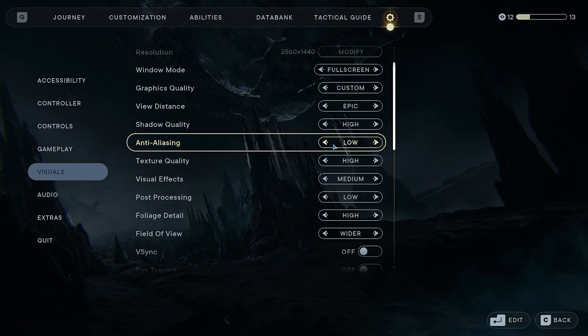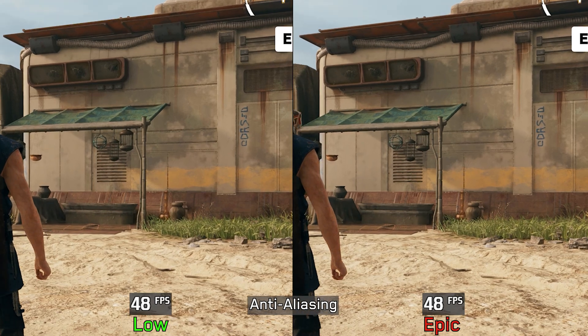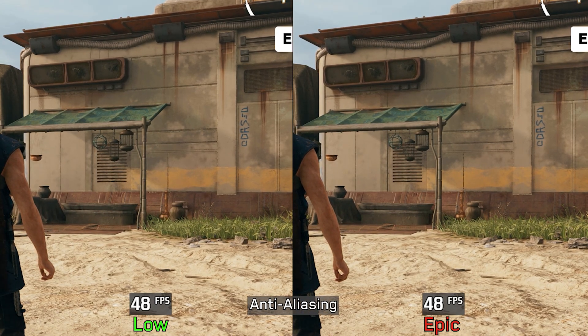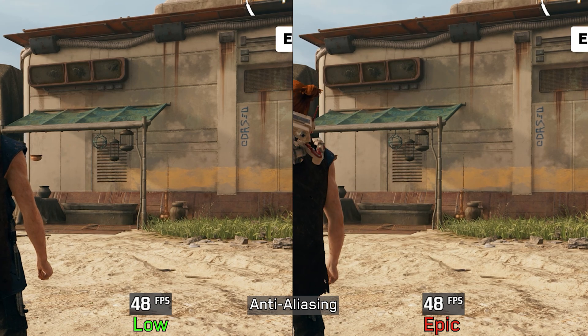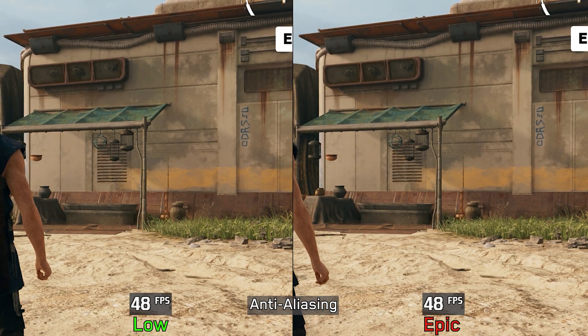Next we have anti-aliasing. Normally this setting should control the quality of the game's TAA, but here I am not seeing any visual or performance difference even when going from low to epic, so keep this one at epic.